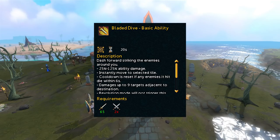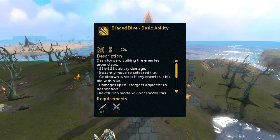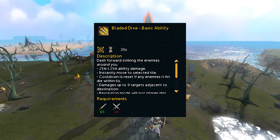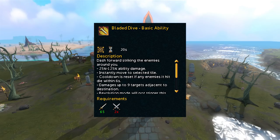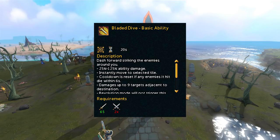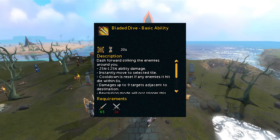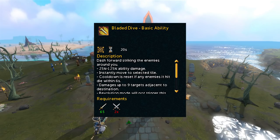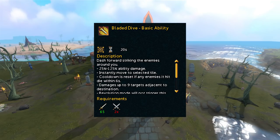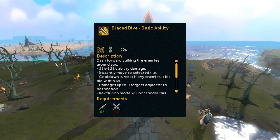Bladed Dive is another really useful ability to obtain for a lot of different reasons. This ability is a basic ability, and it requires dual-wield melee weapons to use. It allows you to dash forward a lot like Surge, but if you are actively attacking a target, you will dash forward and deal 25 to 125% ability damage. This makes it a really good ability for movement and mobility, and it also deals a little bit of damage. Another key feature is that it deals damage to 9 targets adjacent to its destination, making it a pretty good AoE ability as well.